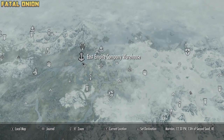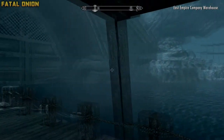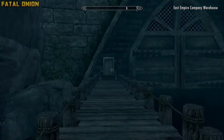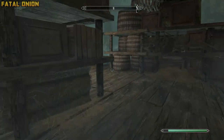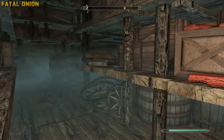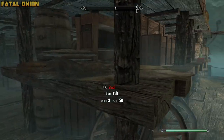So without further ado, we're going to begin with the first location at the East Empire Company Warehouse. This is under Solitude in the left portion of the map. There are going to be three shelves in this area that we are going to be looking for. One shelf, which will be the first one you see, will have a lot of leather and such, so that way you can get your leather strips for your daggers.